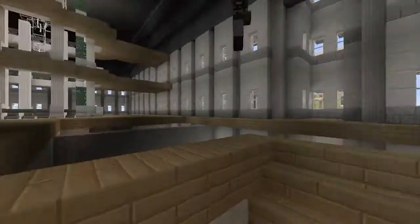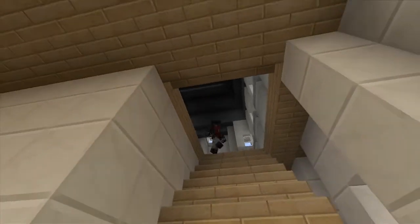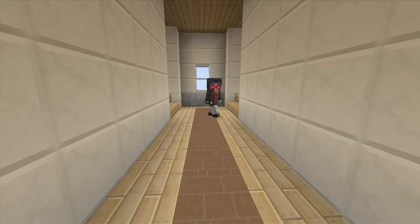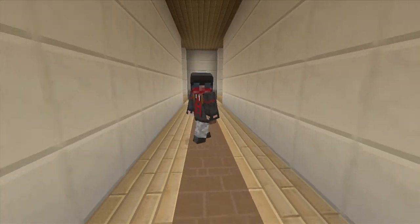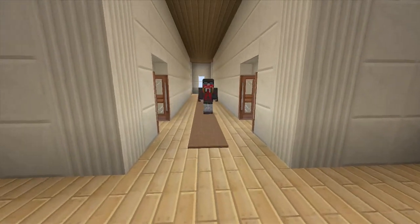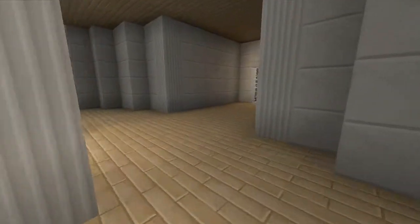Let me introduce myself. I'm called Exit Mystery, as you guys know. My real name is Bradley and I'm 15 years old. I'm actually a Victorian builder — I mean, I used to be a modern builder but I took a break from it, so now I'm a Victorian builder. Let's go outside and show some things.